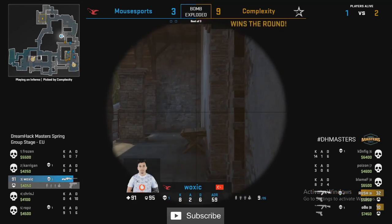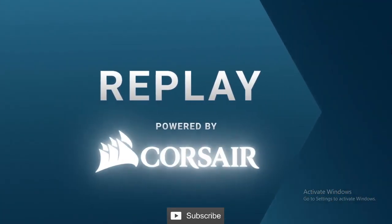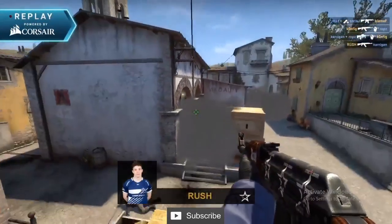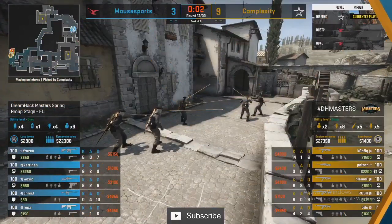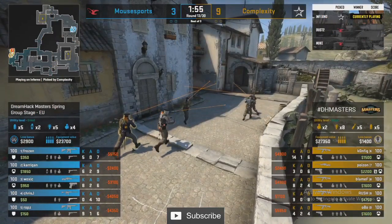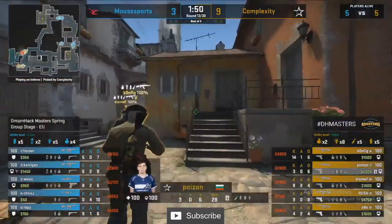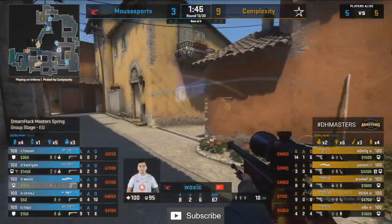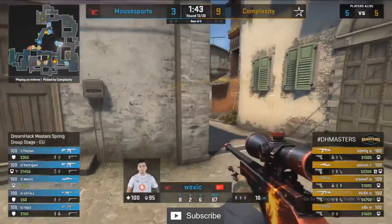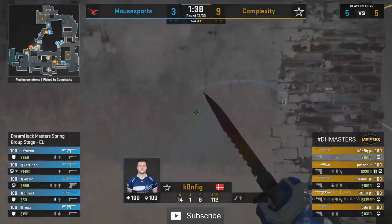Certainly a grim reminder of where you're at if you're Mouse Sports. It's not like you haven't had rifle rounds — you've had plenty of money, good saves, Rops going Deagle in rifle rounds enabling buys. But Complexity — even going into stacks, going into three-man bomb sites, whether A or B — they're seemingly always trading so effectively. Loving these executes. The smokes they throw on default on A give them the veil to plant and allow them to cross and fight pit without being killed by a site player.